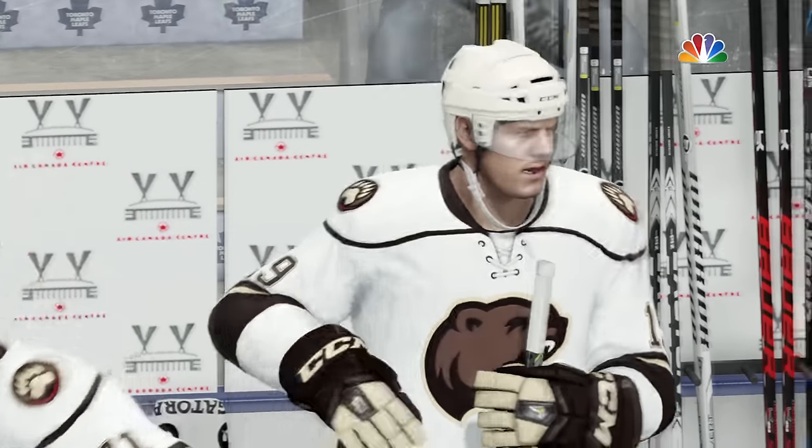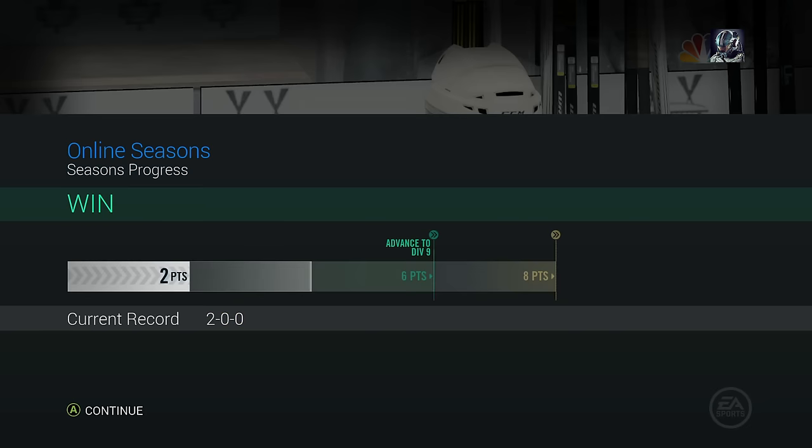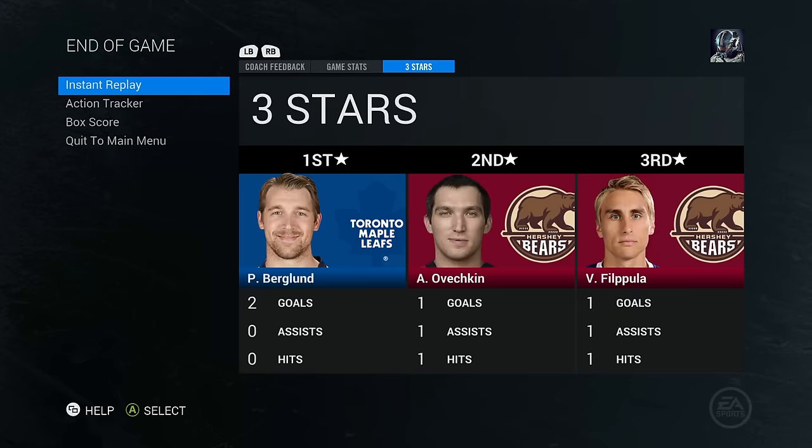And there we have it — that is pretty much going to be the end of this game, and we win with a score of 3-2. Total coin reward: 1,006 coins — definitely not bad. 2-0-0 record starting off. Stats: 23-11 in shots, 9 minutes and 50 seconds time on attack to 4 minutes and 15 seconds. We played a pretty good game. Berglund absolutely destroyed me in the beginning with two goals. Alexander Ovechkin picks up two points this game getting the second star, and Valtteri Filippula also picks up two points getting the third star. We should have about 1,200 coins to spend on a new player.